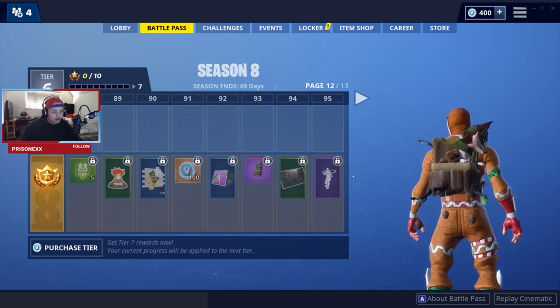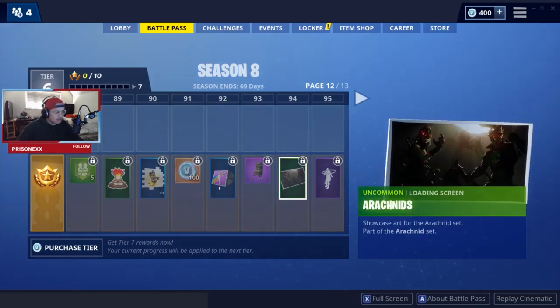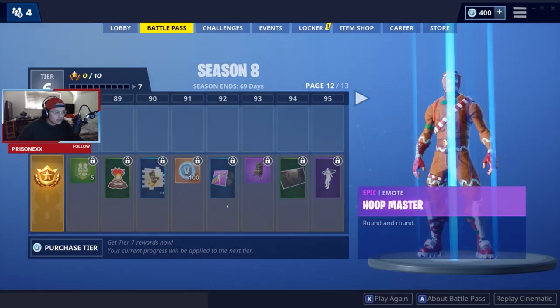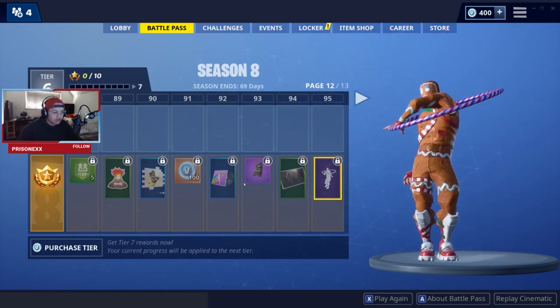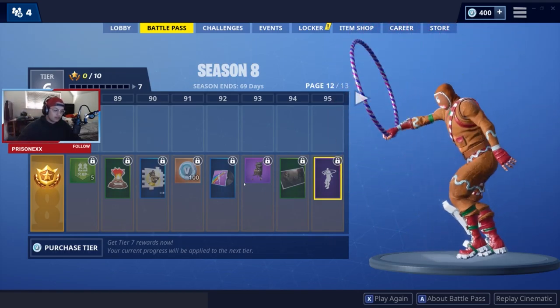Dodger camo — he's going to war. Arachnid skin — ugh, I hate spiders. This is basically the new Black Knight, everyone's saying. Hoop Master — round and round. This reminds me of ravers, like the hoopers you see at raves with those glowing loops.